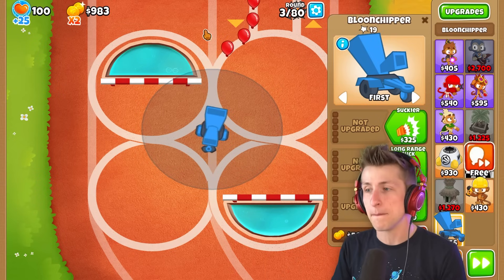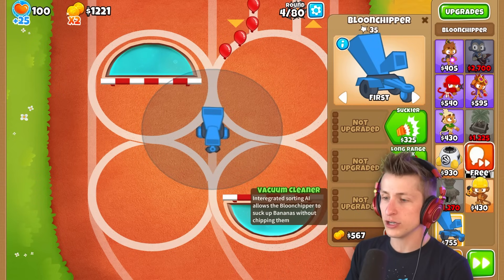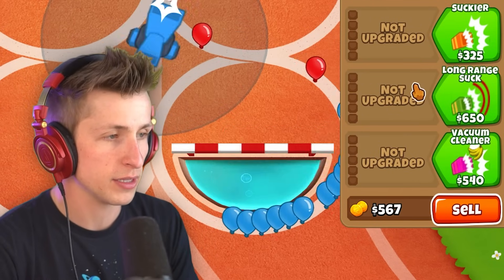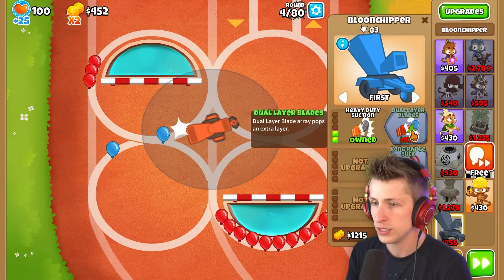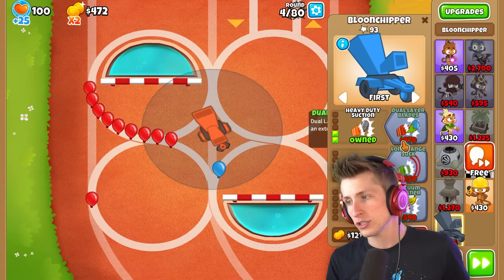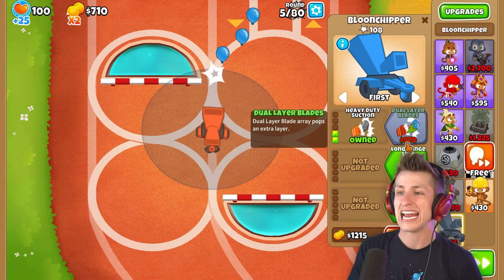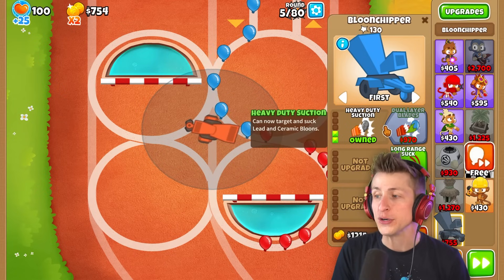We're going to need to start getting some big pops here. Vacuum Cleaner is really nice. Integrated Sorting Air allows the Balloon Chipper to suck up bananas without chipping them, which is nice. Let's get Heavy Duty Suction. We need Dual Layer Blades — Dual Layer Blades Array pops an extra layer, which is really nice to deal with the blue balloons.